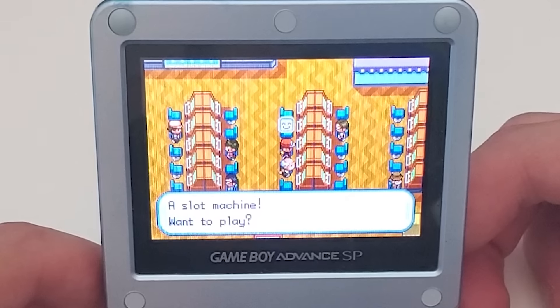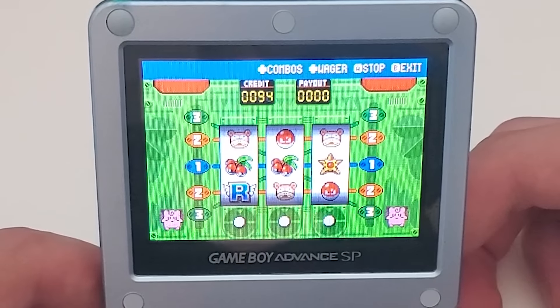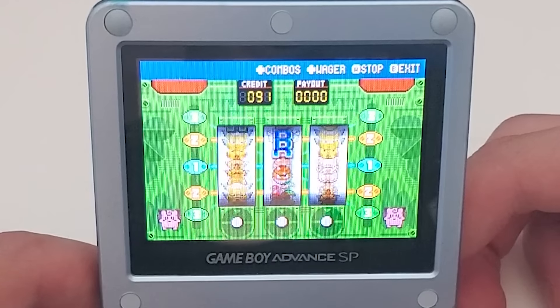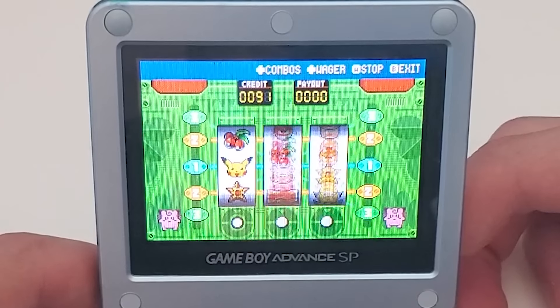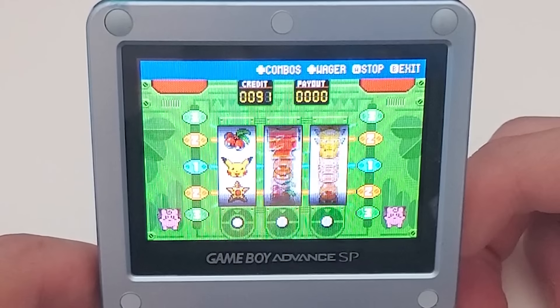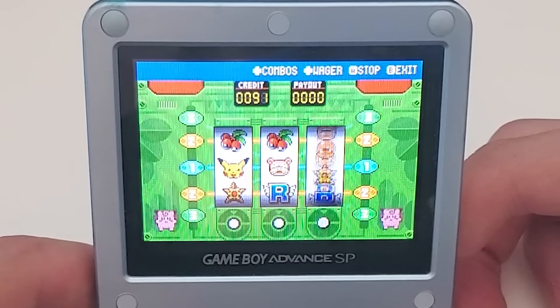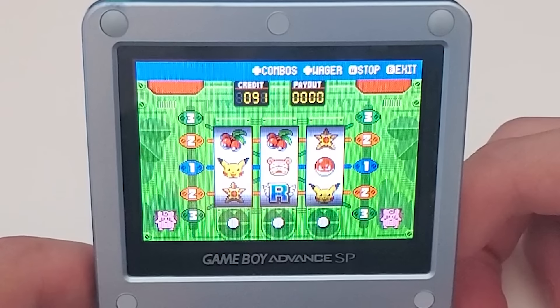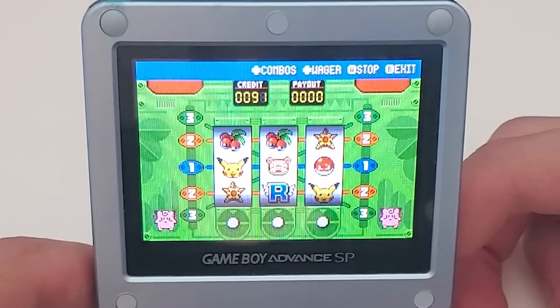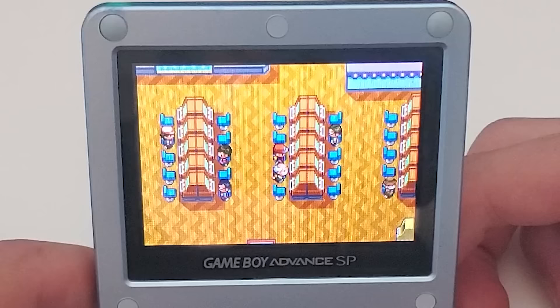And I think the best way to end this little exploration is by playing the Game Corner slot machine — something you can't do in any of the newer Pokémon games. You put three coins in and spin. We got Pikachu, Staryu, and cherries — we almost had the cherries! I'm not entirely sure how this works since I've never played a real slot machine, but it made a happy little animation so I think I won something.